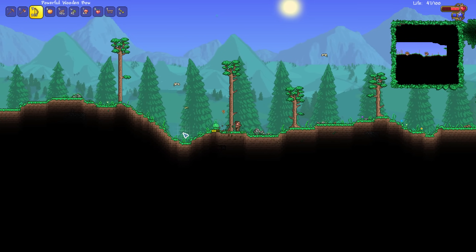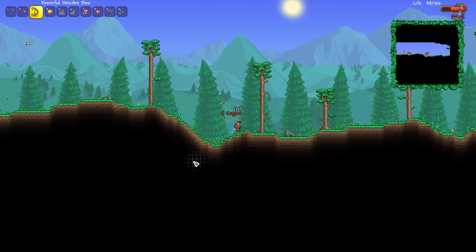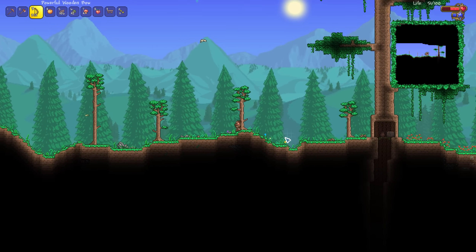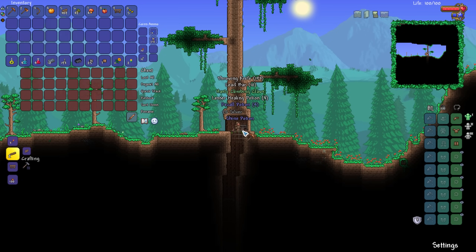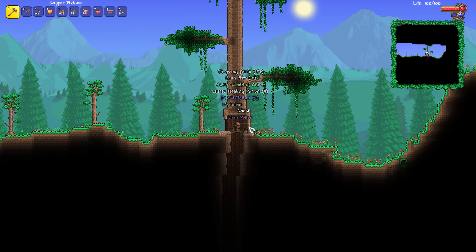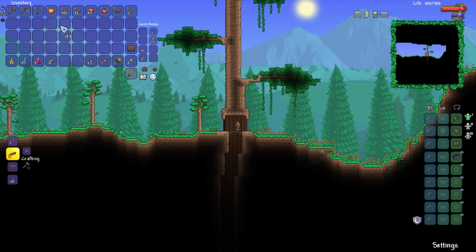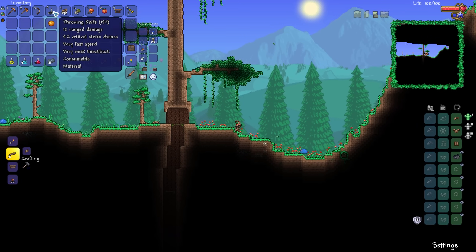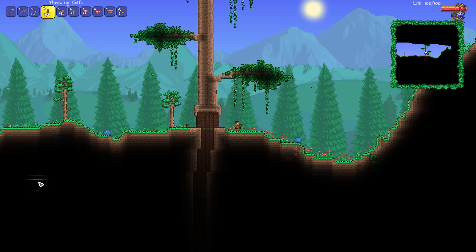How's about we explore our world a little bit? Large trees — could be a potential base location, my friends. Our regular Let's Play last year, we did kind of wind up cannibalizing a tree and using it as a base, so maybe we go for somewhere different? The good news is I've actually picked up some throwing knives from a chest that was here — that's actually pretty awesome. Let's create ourselves a few torches and roll on down here to see what we can find.